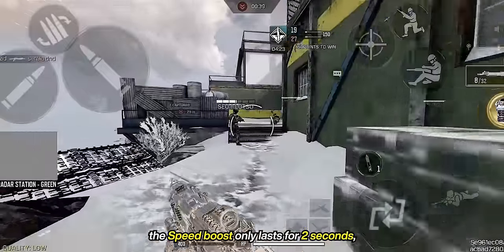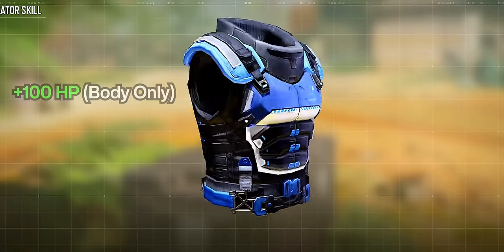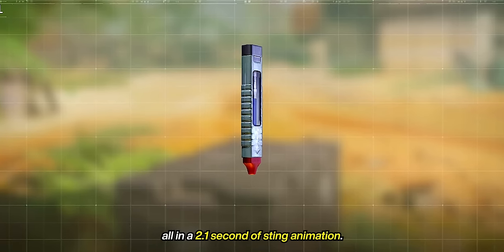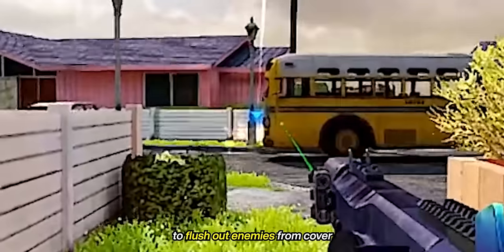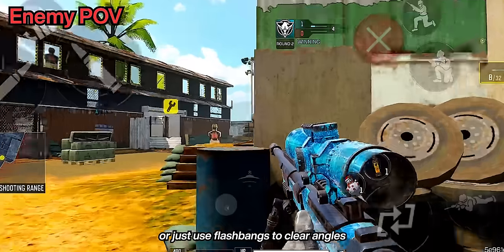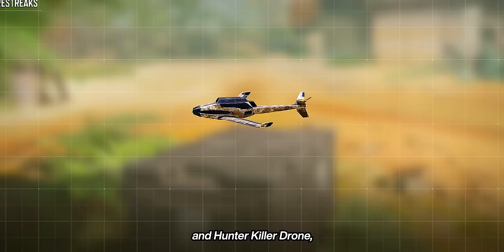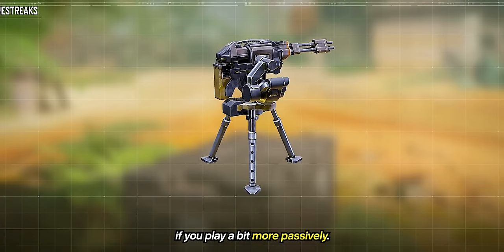Keep in mind the speed boost only lasts 2 seconds, so only use it when committing to engaging an enemy. The Kinetic Armor provides 100 HP to the body only, giving you a bit more time in a gunfight. The Stim Shot gives a 20% movement speed boost, 25% strafe speed boost, and 25 HP per second, all within a 2.1-second sting animation. Use lethal utilities like frag grenades, molotovs, and thermites to flush enemies from cover and delay pushes. Use tactical utilities like smoke grenades to conceal yourself or block enemy vision, or flashbangs to clear angles and move in for a kill. For killstreaks, use the UAV, Shock RC, Counter UAV, and Hunter Killer Drone if you play aggressively, and the Predator Missile, VTOL, or Sentry Gun if you play more passively.